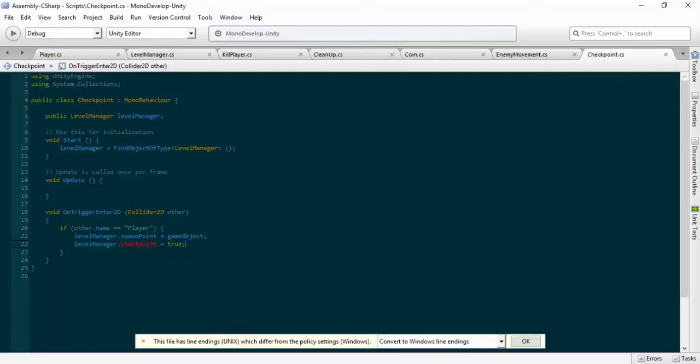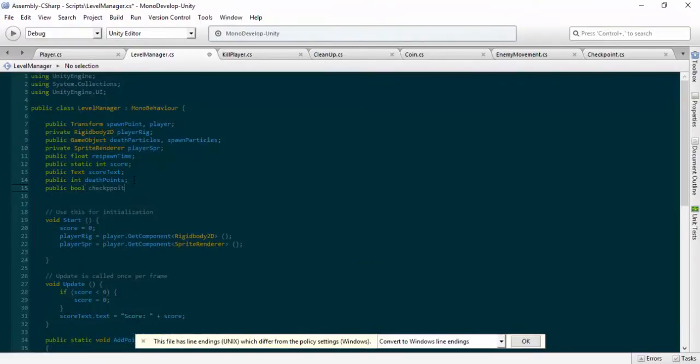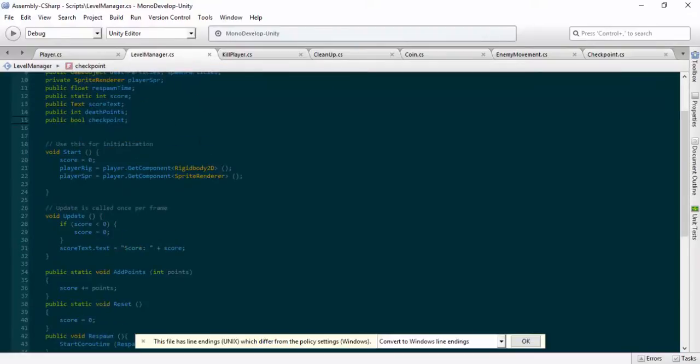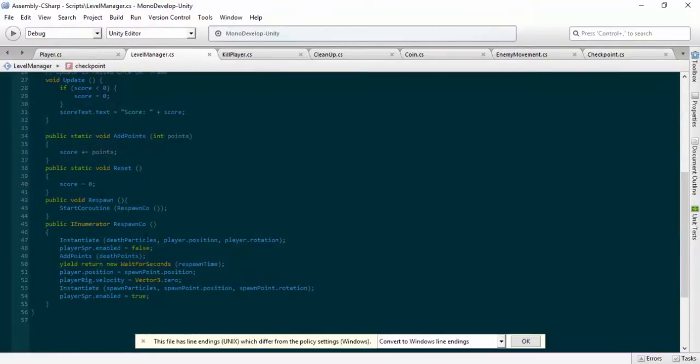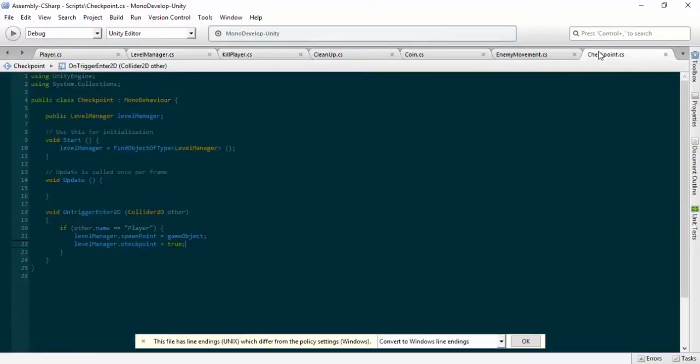Save that, move over to the level manager, and add 'public bool checkpoint'. Save that and the error should clear - there we go, it's gone. Now inside the respawn we do 'player.position = spawnPoint.position'. I just want to make sure this works. Make sure you save those scripts.